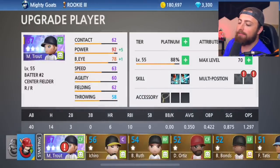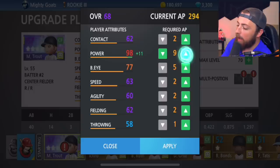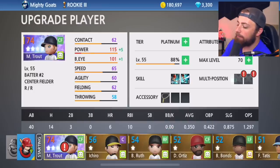Right now he's only a 67 overall, but I have 382 attributes to put on Mike Trout. We're going to go to Power — upgrade his Power to 100 overall. We're going to go BattersEye up to 100 as well. Can we get to 110? We can. And then let's go Speed for the rest. So that is what Mike Trout's looking like right now: 110 Power, 100 BattersEye. He's pretty much guaranteed to hit a home run every single time. Now he's a 74 overall.